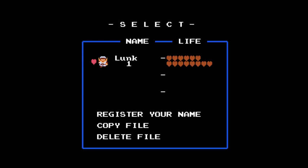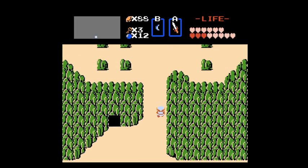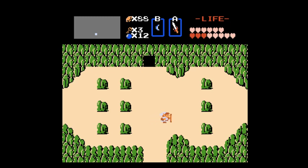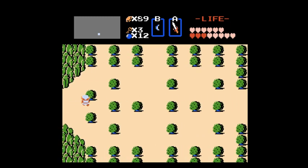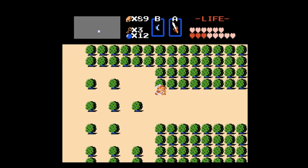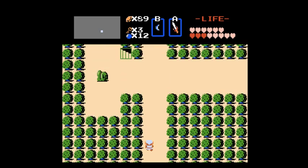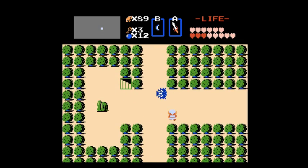Hello everybody, my name is Josh and welcome back to the Zelda 1 playthrough of the first quest. Today we are heading to level 7, which is nowhere near as bad as the other stage we just played, level 6. What a fun stage that was. Level 7 is nowhere near as bad as that because we don't have to deal with whizzrobes.